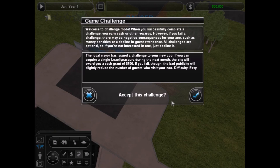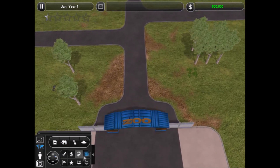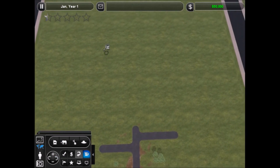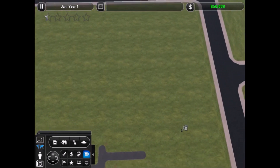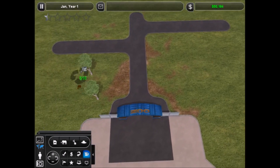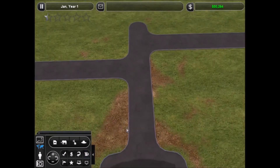If I remember anything else I'll let you guys know as we get going. So here's the start - the local mayor has issued a challenge to your new zoo involving a dinosaur, which we're not doing. We got $50,000 and the first thing you generally should do in a challenge zoo, even though it seems kind of weird, is to make sure you delete any plants at the entrance. It's not much - about $260 - but every little bit helps.